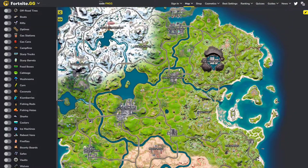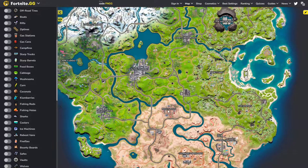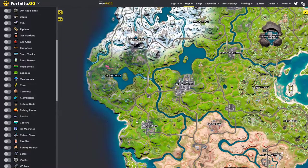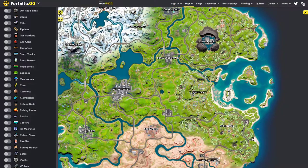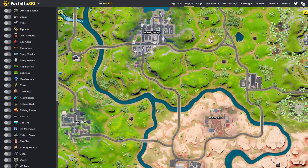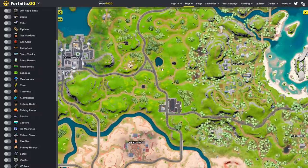I don't think we have that many POIs left — we have Coney, Sanctuary, Joneses, maybe Rocky, and Greasy. So actually not a lot left. The plan is to slam these out as soon as possible, and then I'm going to try to do maybe like three split videos, just quickly go over like four or five minutes each, a split, and then that'll be it.